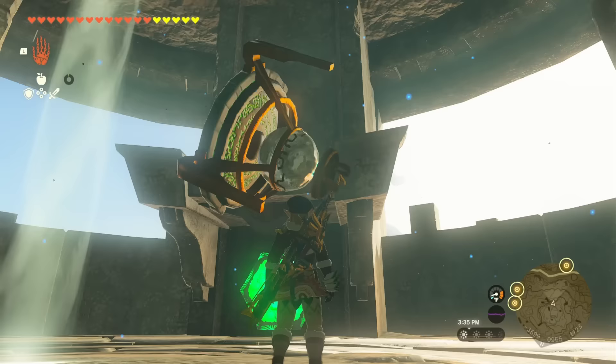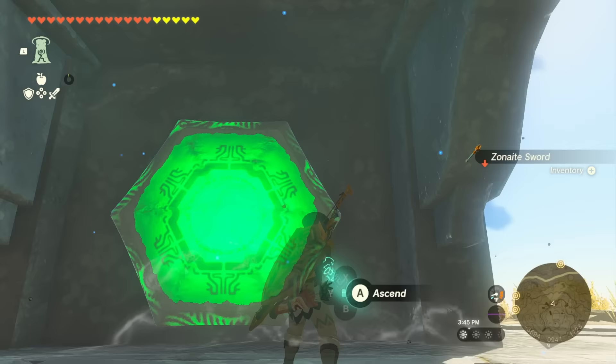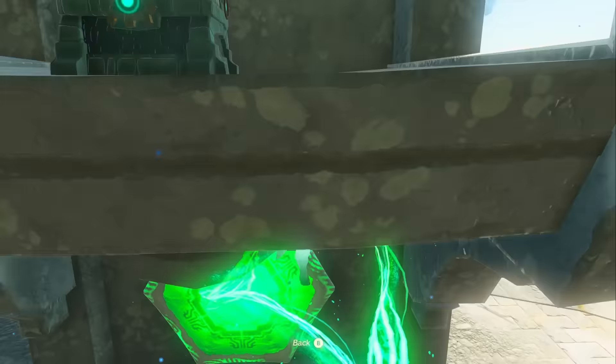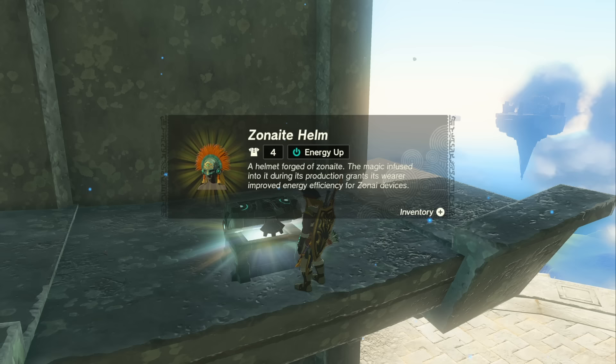You're going to notice that our treasure is right there, so run up and grab it. Pick up the Zonai sword — there's a fun little trick with that too. Then just use Ascend to pop yourself through the spot, and inside that lovely chest is our Zonai Helm.